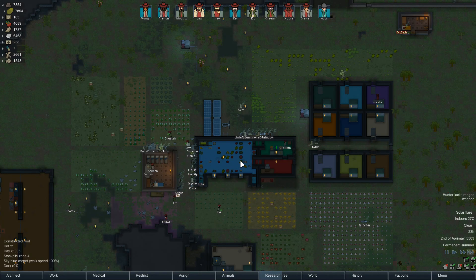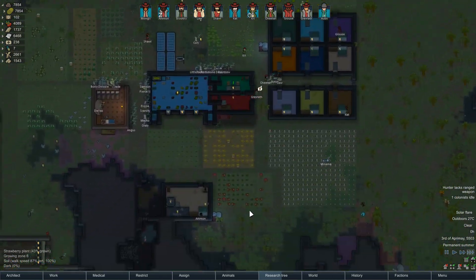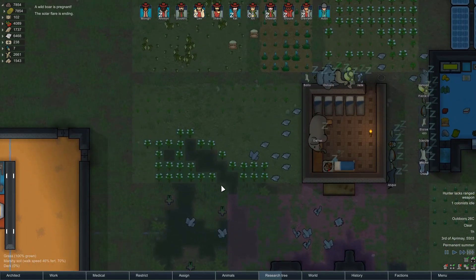With the solar flare we can't operate any electrical equipment, so I'm going to have to find other things to do and be primitive for a little bit. Kit - there we go, the solar flare has ended in timely fashion.